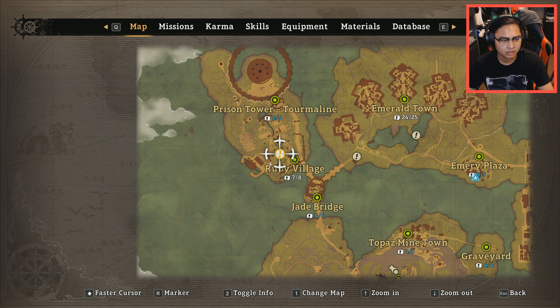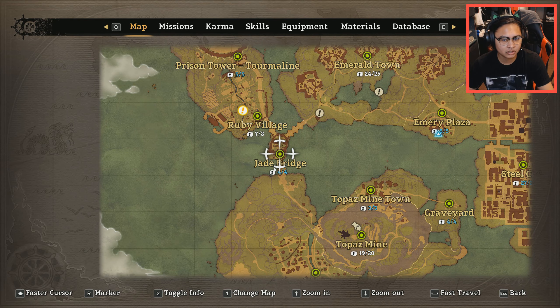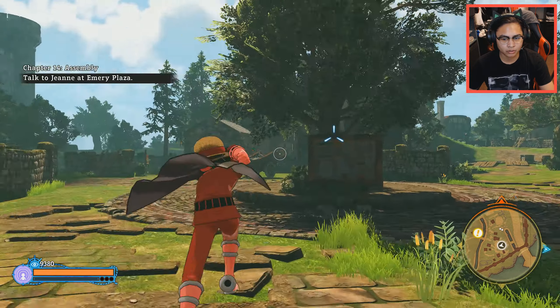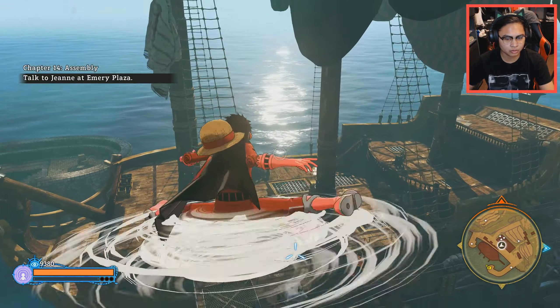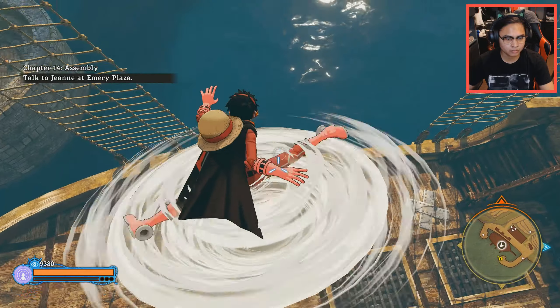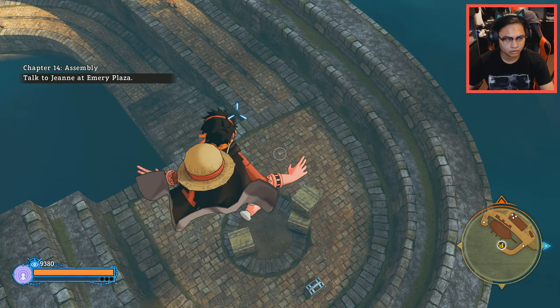There's a new challenge right here. We got a new treasure at Ruby Village. Alright, we're in Ruby Village now and there's a new treasure here somewhere. There's a new treasure — I found it already. It's right here.